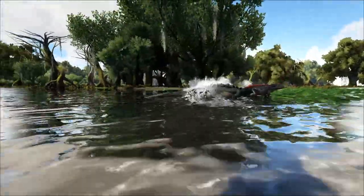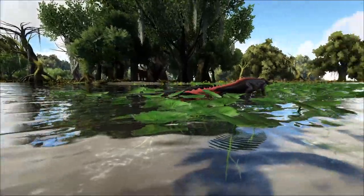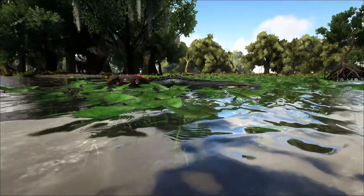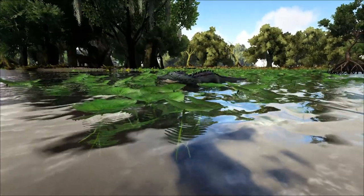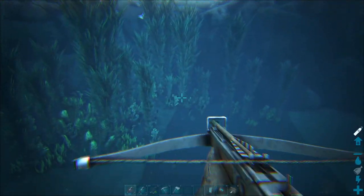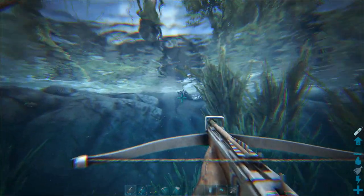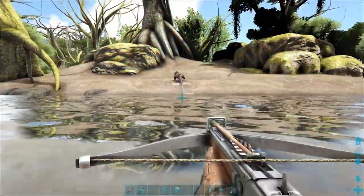Condition the area around the Diplicalis. Kill off any carnivores that could interfere with your taming. You'll need to keep an eye on the one you want to tame while you do this, and if you have tribe mates to help you, they could be defending the area while you start taming. Diplicalis are skittish and will run away at the mere sight of you. You can use this to your advantage to drive it towards an area that will make it easier to tame.